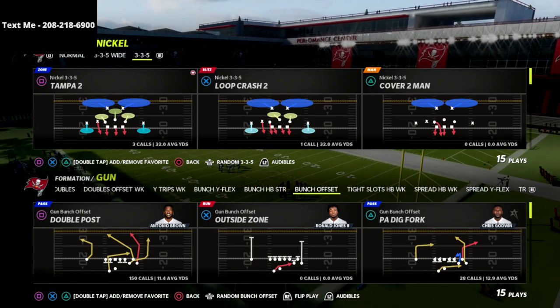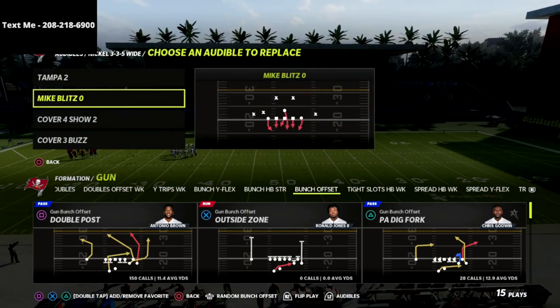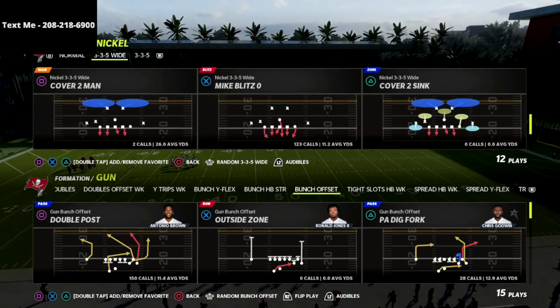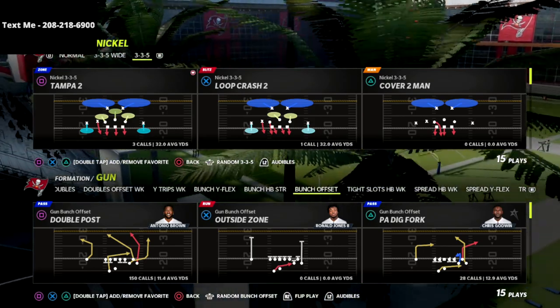What's going on guys, in this video we're going to be showing you a sneaky little coverage adjustment into the 3-3-5 wide that is going to put the bunch meta in a weird spot and put them in a position where they can potentially turn the ball over, especially on a lot of the bombs you see out of gun bunch.